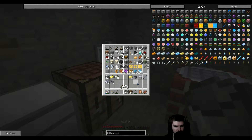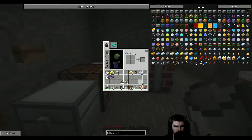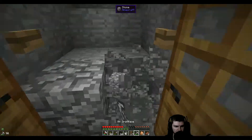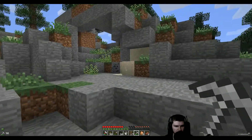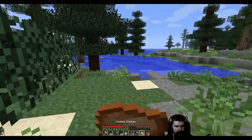There it is. Bucket, and we need coal. I actually want another bucket. Can I make that? No, I can't. Water over here? Yeah.